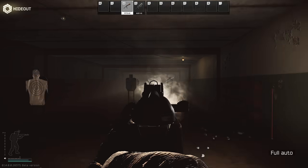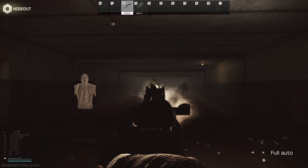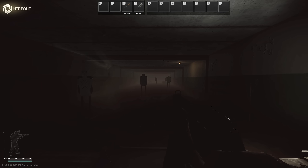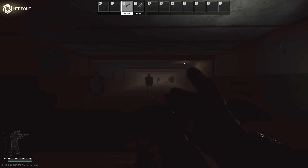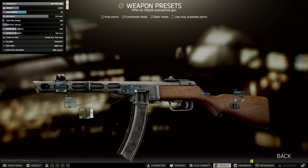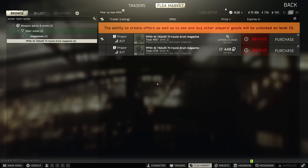Short bursts probably work better now outside of point blank with the new recoil. Also remember that leg meta is tricky these days with the low-damage cartridges, because blacked legs only pass through 70% of the damage to the rest of the body, meaning that you have to hit them a lot to kill. 35 round mags are great though, and the option for 71 round drums is still there, but overall I think the PP19 is the class winner here.